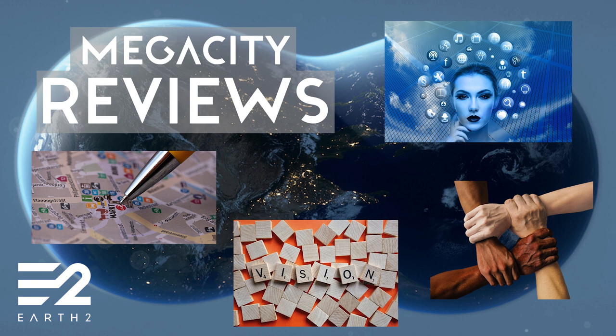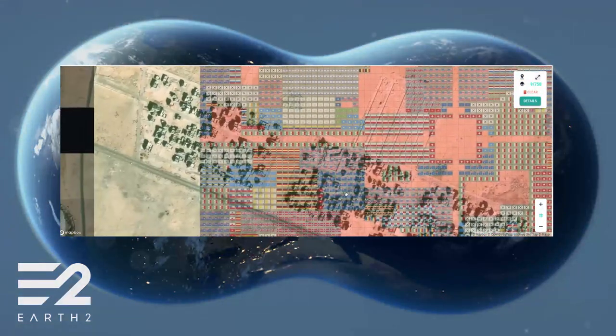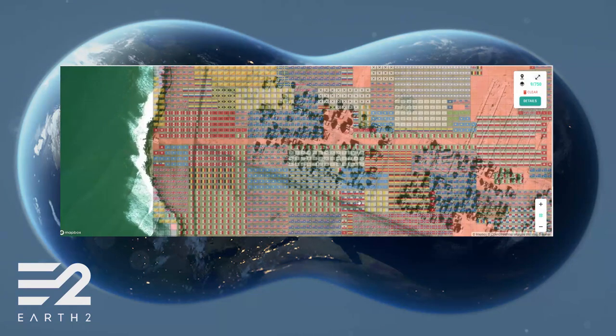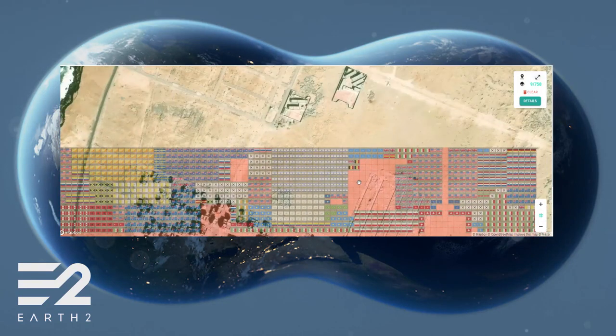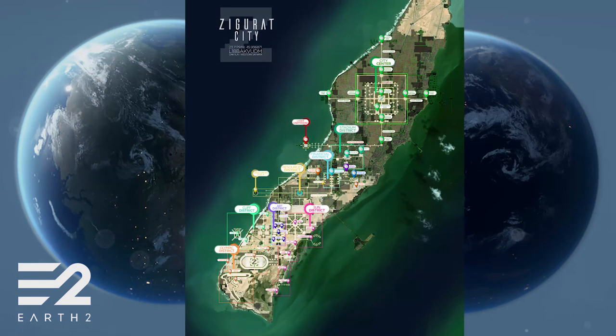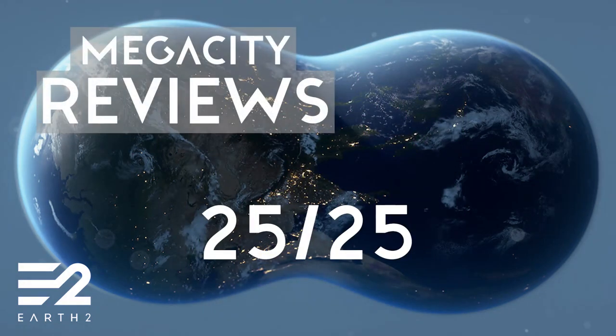I'm not involved with any of these megacities, so the reviews will be completely unbiased. Looking at the structure of the city, Ziggurat was clearly planned. Not only do we have roads connecting every sector, but many of which are even triple width. The city has designated zones so you know exactly what is where. 25 out of 25 — I can't fault Ziggurat's structure at all.